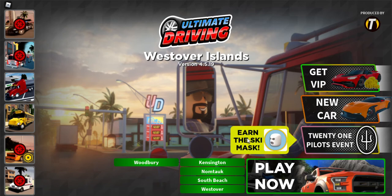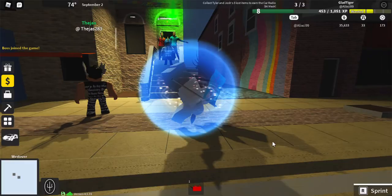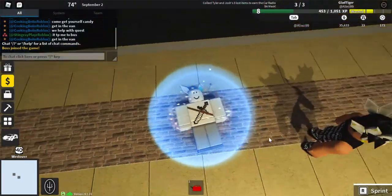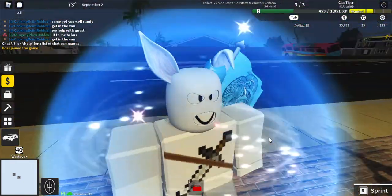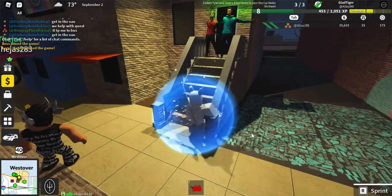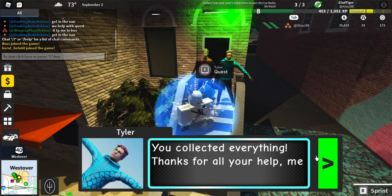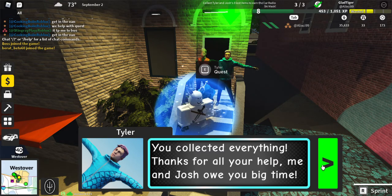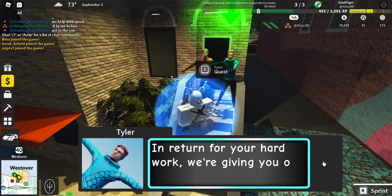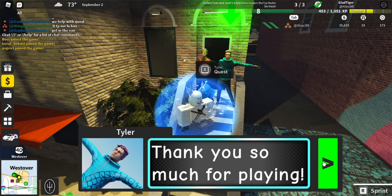When you get in the game, to earn the ski mask you just click the '21 Pilots' button. After you do that, you will spawn in. I'm wearing it right now as you can see. I already finished it — it says I collected everything.